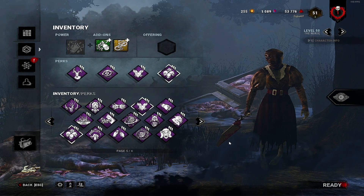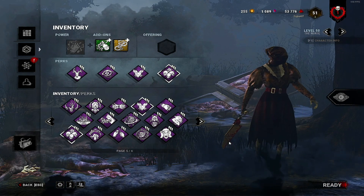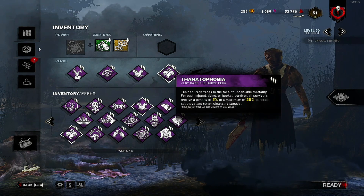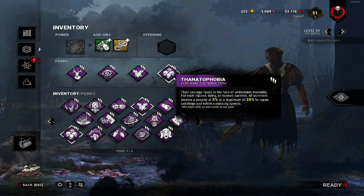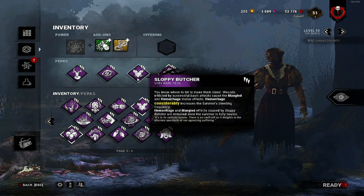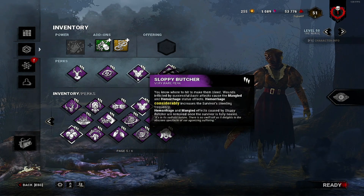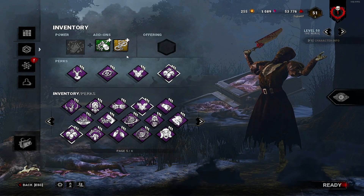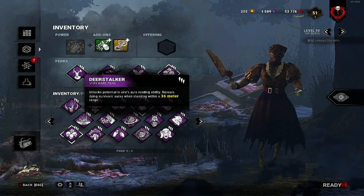For build one we have Deer Stalker, Nurse's Calling, Sloppy Butcher, and Thanatophobia — this is the no teachables build. Thanatophobia gives a 5% penalty to repair speed for every person that is injured, hooked, or downed. Sloppy Butcher makes survivors bleed more and takes longer to heal. Nurse's Calling shows any survivor healing within 28 meters, so you can see the synergy between these three perks.